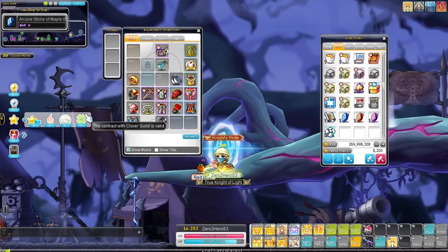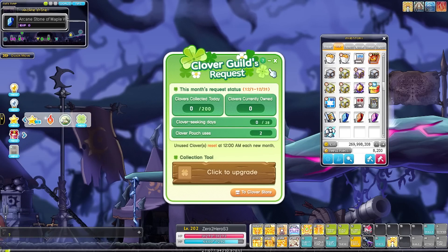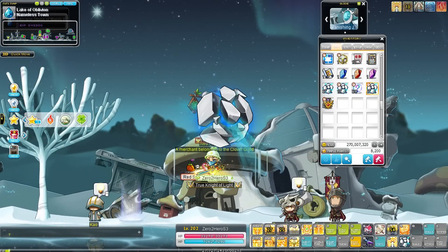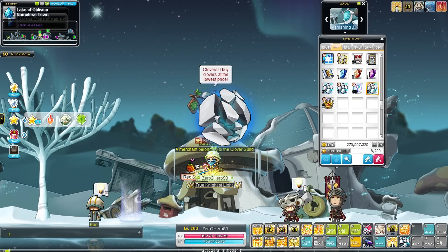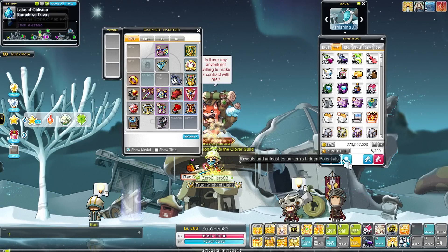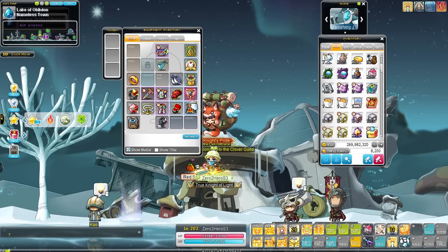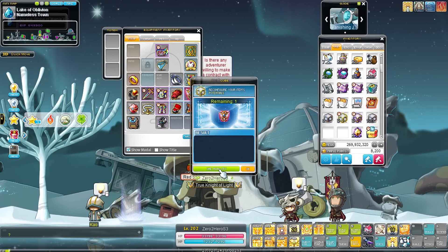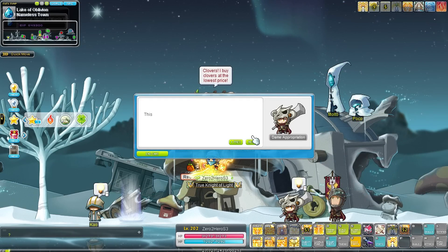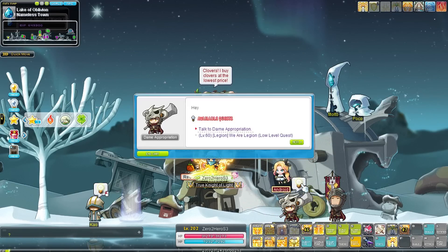We can now also start the Clover event — this one unlocks at level 200. This event is amazing for your progression so make sure to start it once you reach level 200. You can get a ton of nodestones, a piggy bank for additional mesos and much more. After opening up all the rewards from the burning event and the sickness event we have even more nodestones and a few epic potential scrolls as well. We used one of those on our shield — not the frozen one — and tried to roll for 6% attack lines. Also don't forget to unlock your legion, which will provide some nice bonus stats especially once you start to focus on your other characters.